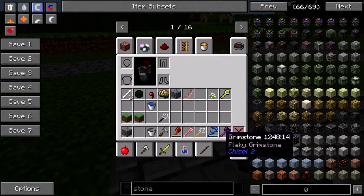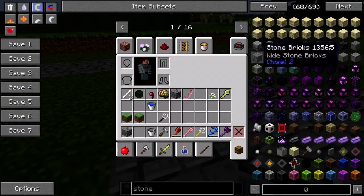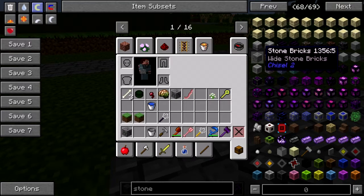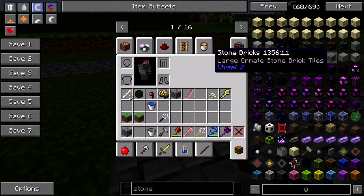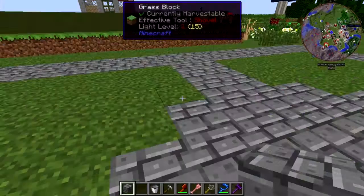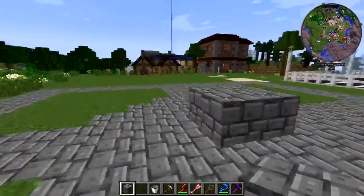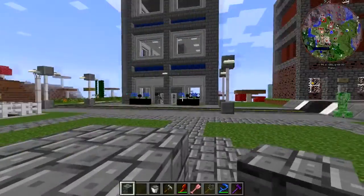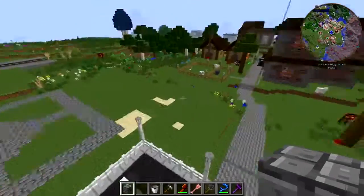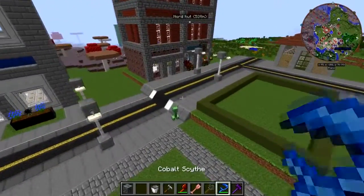Hey folks, welcome back to Hermitcraft Mod Sauce 2, building on Beefnopolis. I'm working on a fountain for the park — a little pocket park right here next to the parking lot, right across from the federal building. Over there is going to be a picnic area eventually.